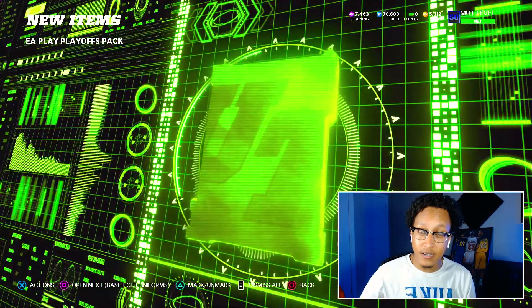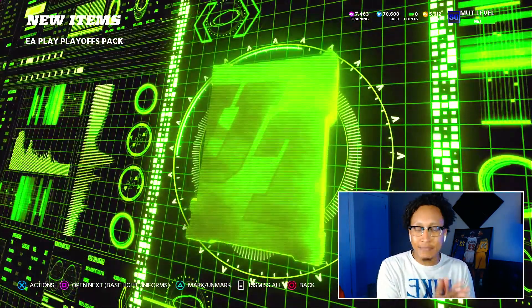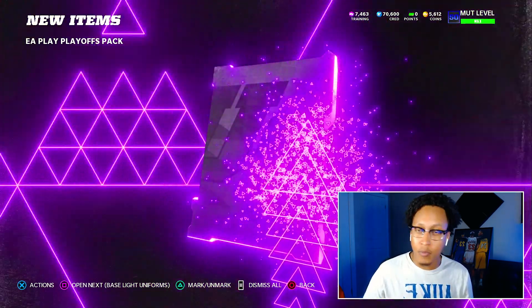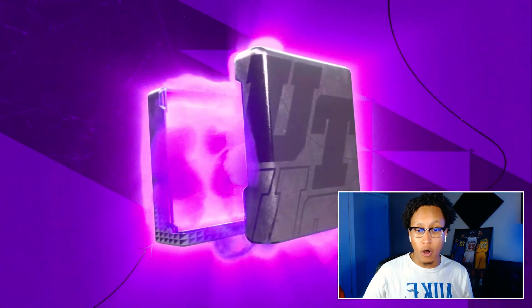First pull is 88 Zay Jones, Team of the Week — 85. I need a 90. Next is 83 Joe Mixon — not the Mixon I want; they actually have a Super Bowl Present Joe Mixon as well. Now we're on to the Muck Rewards Legendary pack, which I think is going to be an All-Pro fantasy.